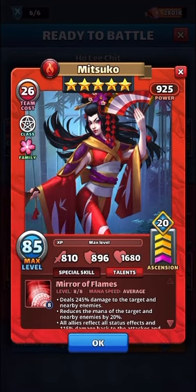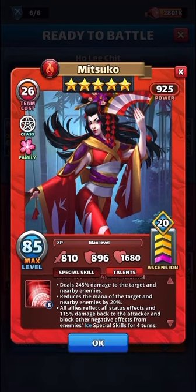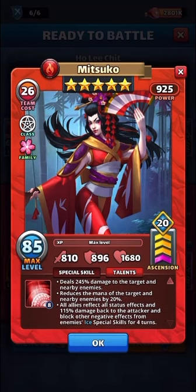She is lemon broken at 810 attack, which is fairly low. 896 defense — also pretty low, especially for average mana speed — and 1680 HP, which is not bad. Her special skill Mirror of Flames deals 245 damage to the target and nearby enemies, reduces the mana of the target and nearby enemies by 20%, which is awesome. All allies reflect all status effects and 150 damage back to the attacker, and block other negative effects from enemies' ice special skills for four turns.